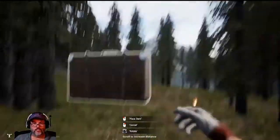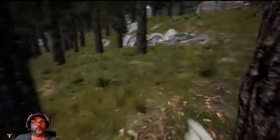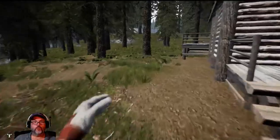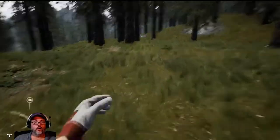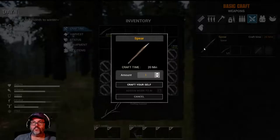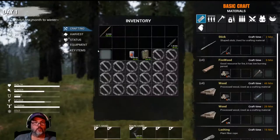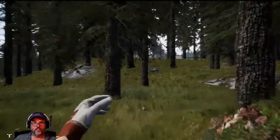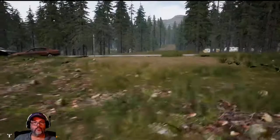Why is the knife so important? We're not going to really fight with it, but what we are going to do is start looking for a hard stick, and what we are going to make with that is a spear — that gives us a ranged weapon. Very nice. I'm going to sling around this way.